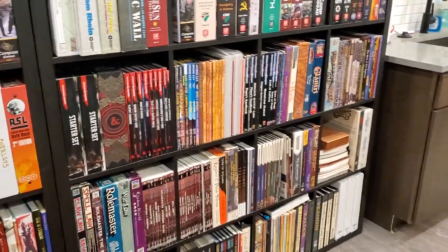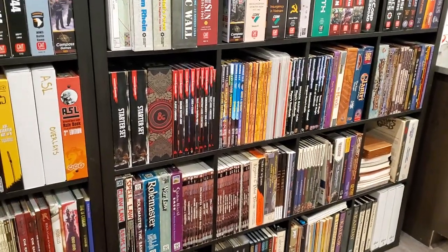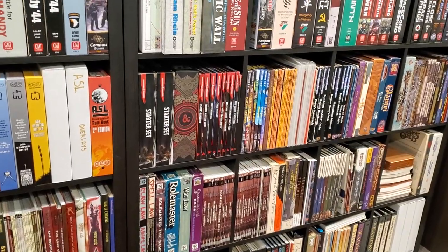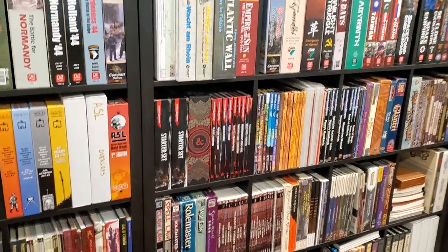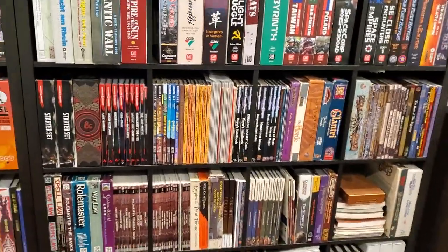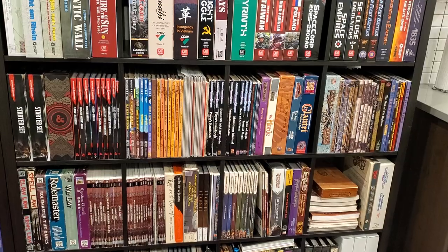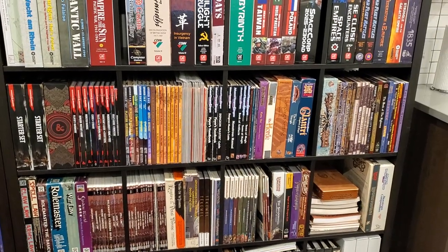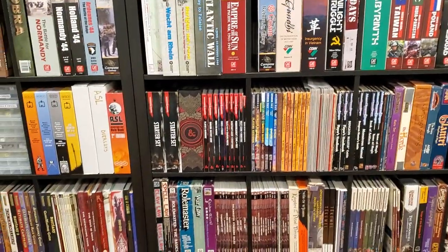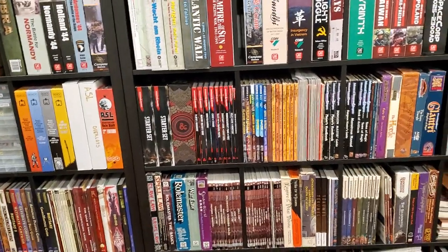The second shelf in the bedroom is not organized yet because not all the books have arrived — the book books, not the games; the games are all here. As you can see, I've got a halfway decent D&D collection. Certainly if I had never unloaded any D&D stuff I would have a better collection, but it's more than adequate. That's all the 5th edition stuff there — if I were running D&D now, I would use that.